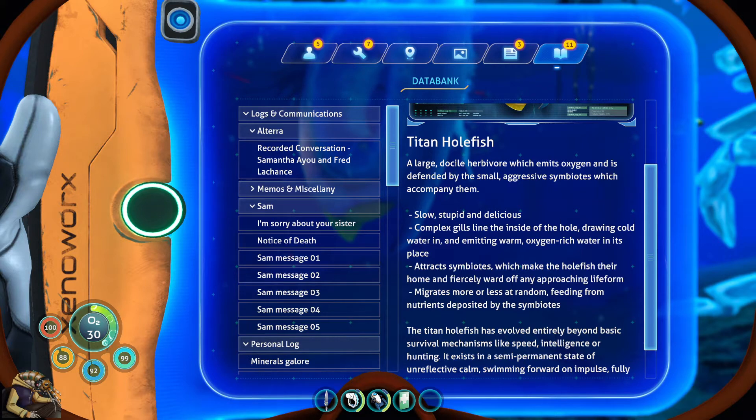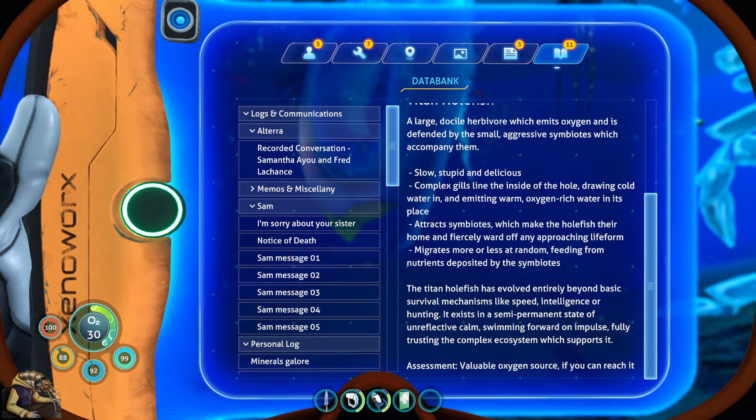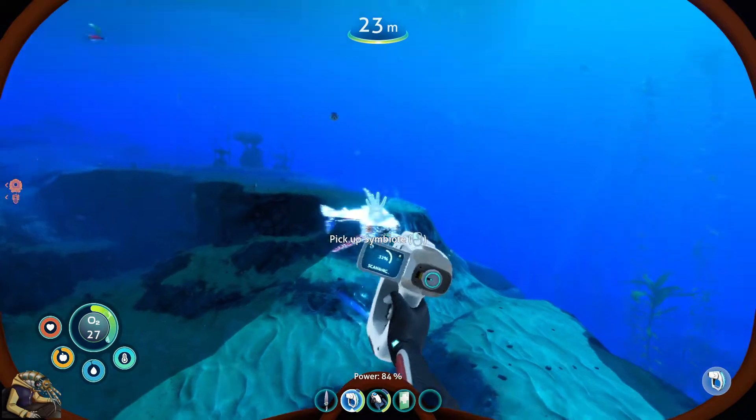I wouldn't say there's less content, it's just more condensed - that's the best way to describe it. Complex gills line the inside of the hole, drawing cold water in and emitting warm oxygen-rich water in its place. Attracts symbiotes which make the hole fish their home and fiercely ward off any approaching life form. The titan hole fish has evolved entirely beyond basic survival mechanisms like speed, intelligence or hunting - it exists in a semi-permanent state of unreflective calm. Valuable oxygen source if you can reach it.